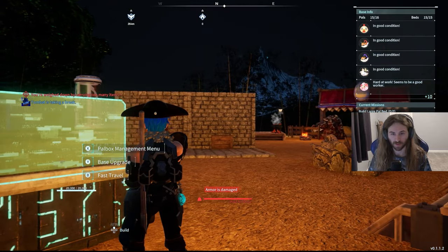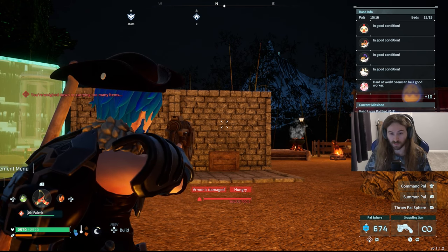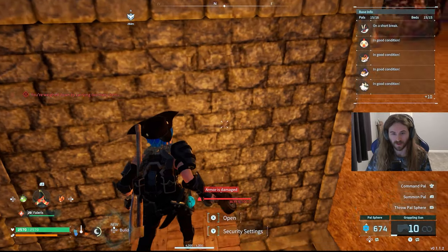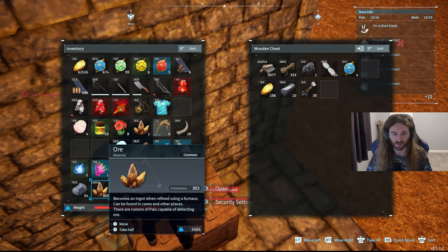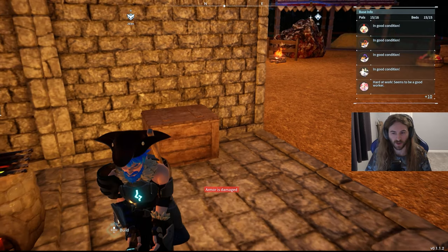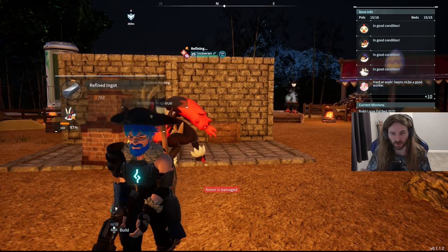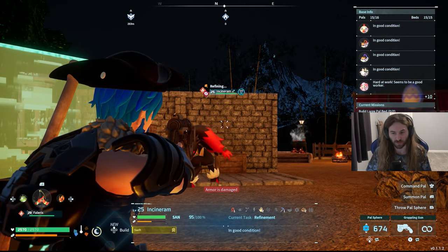Here we are back in my base. I actually have this wall built right next to my chest because it helps me move around pretty easily and transfer materials. So let's go ahead and shoot the grappling gun at the wall — pretty seamless. I can just open up my case and transfer the materials right here. Whenever you fast travel, you always spawn behind the power box, so just make sure you put the wall in front of the power box.